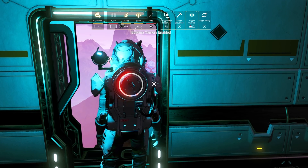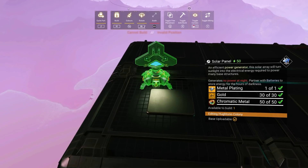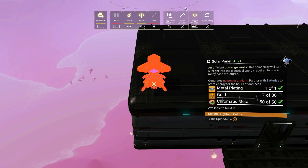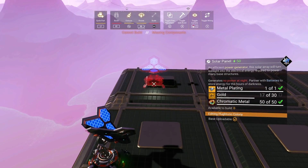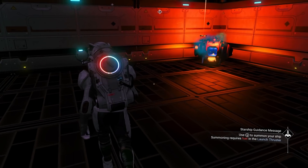I can show you how to make a solar panel right now. You go to your power menu, and to make a solar panel you need gold, chromatic metal, and metal plating — we have all of those. I like to put mine on the roof; you can put yours wherever you like. We're going to need three of them, but we only have so much gold so we need to process some more.